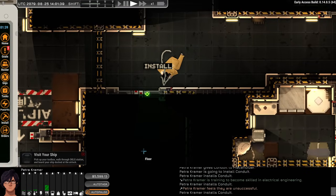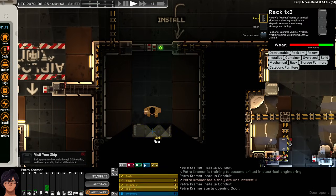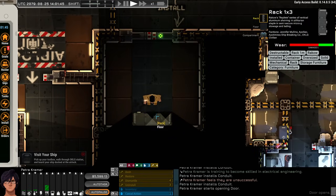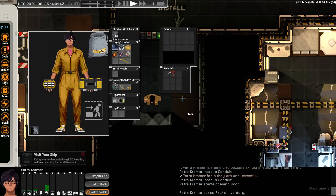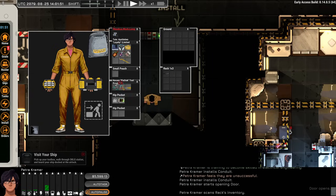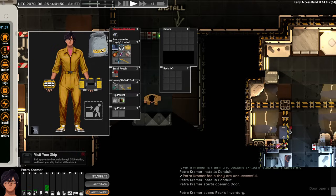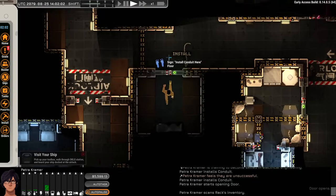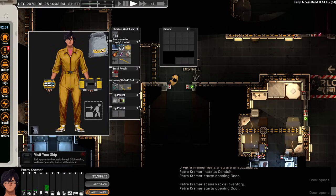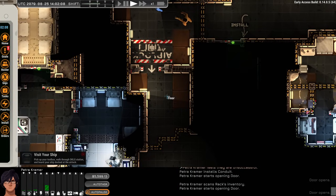We enter the now-powered room and find a rack with a welder — which we were told we'd need. I put it in my pouch. There's also a tactical knife in case we get into trouble. Then I turn off the work lamp to save battery power since we don't need it right now.